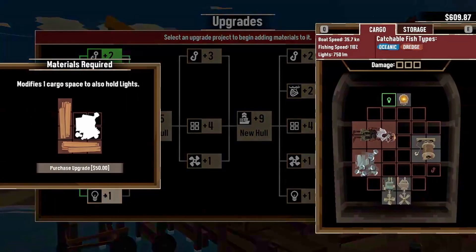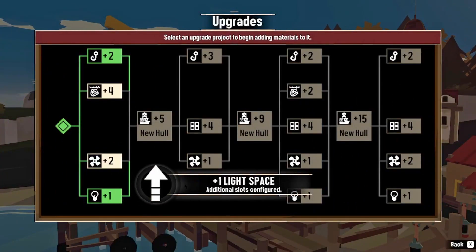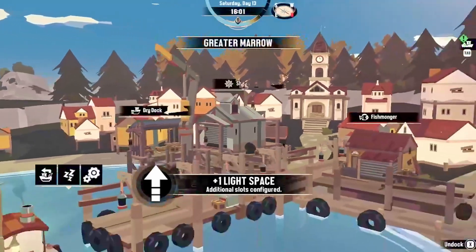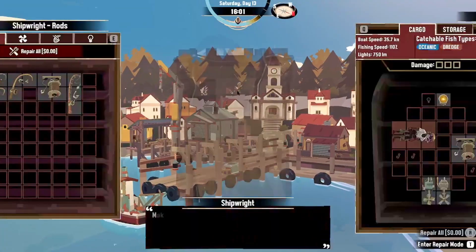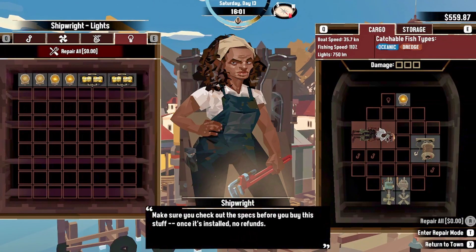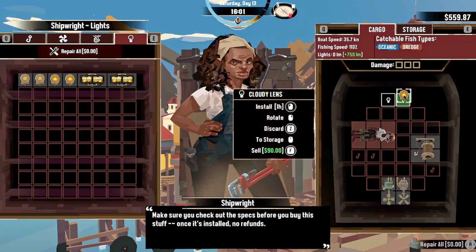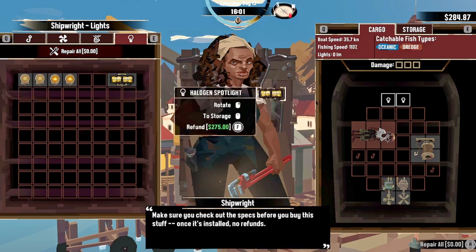The light — I think it's gonna be important. We'll purchase that. So we have another one here, might as well grab another one. You know what, let's uninstall this one, put it in storage and get a new one.